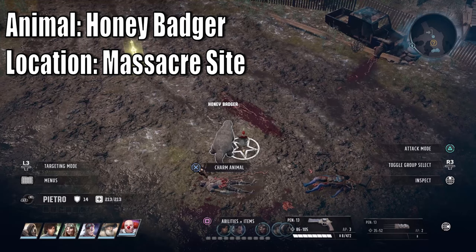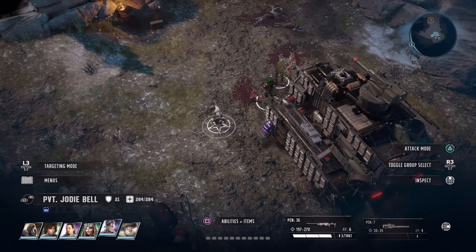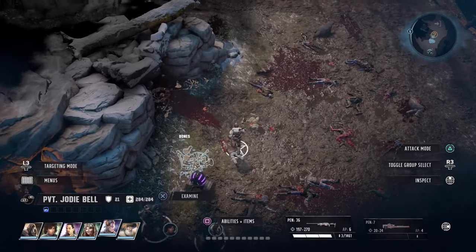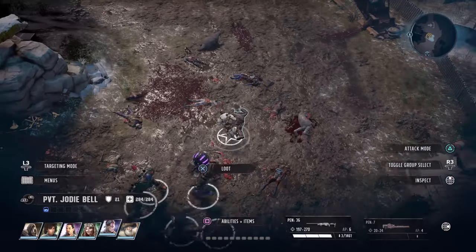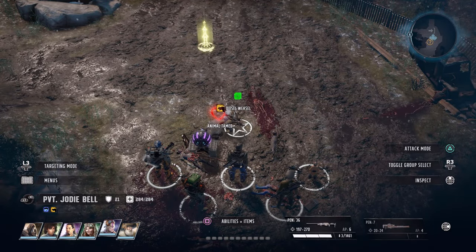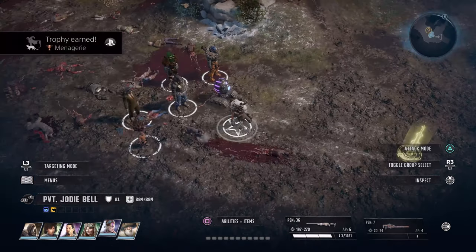For the honey badger, go to the southeast corner of the map and you'll eventually reach the Massacre Site. The honey badger requires max Animal Whisperer which is level 10. If you're using a dummy save, charm it, then disband the animal by talking to it via targeting. Repeat this over and over for each different type of animal shown in the video and you'll earn the trophy.